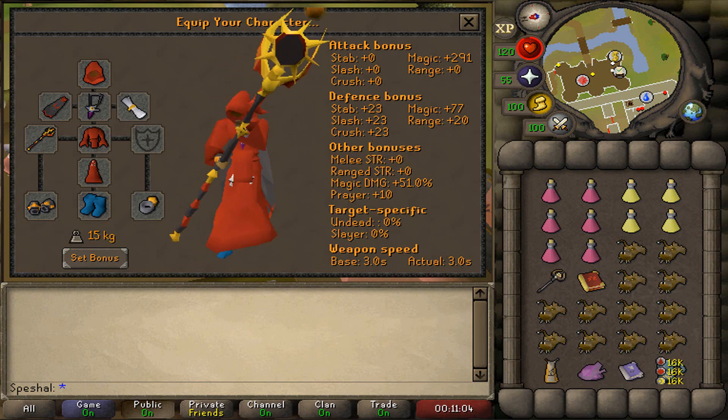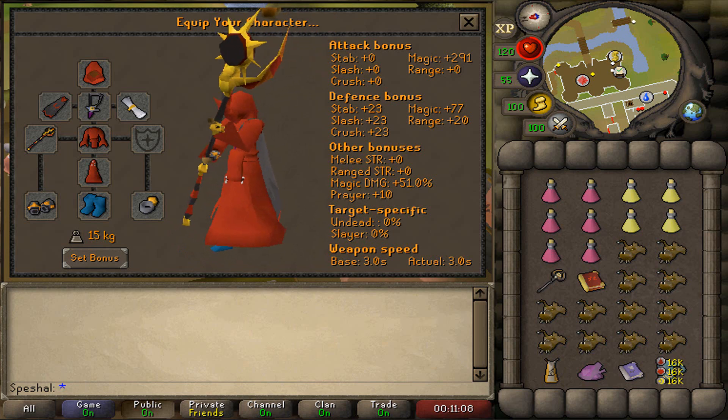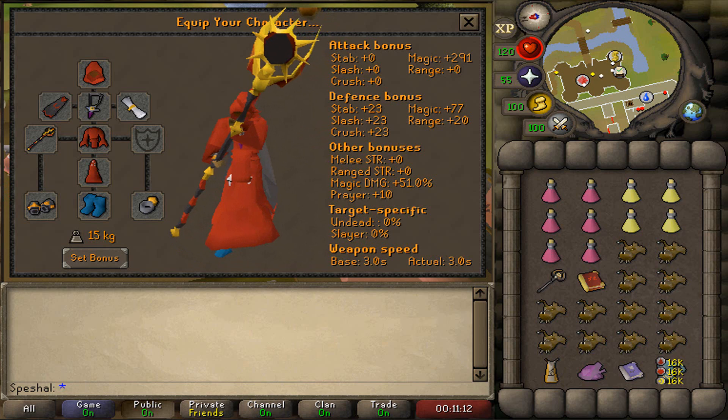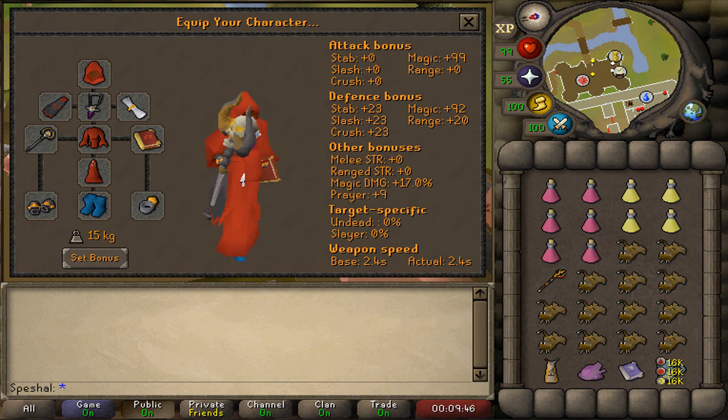If you can't afford either of these rings, you can also use an Imbued Seer's Ring or a Brimstone Ring. I personally think the Imbued Ring of Suffering is the best ring to use here as it will do damage back to the boss if it's filled with recoils. I also recommend bringing along an Accursed Scepter to spec Cerberus's magic defense down. You should equip the Accursed Scepter with a Mage's Book or a Book of Darkness before heading to Cerberus so you can fit an extra piece of food in your inventory.